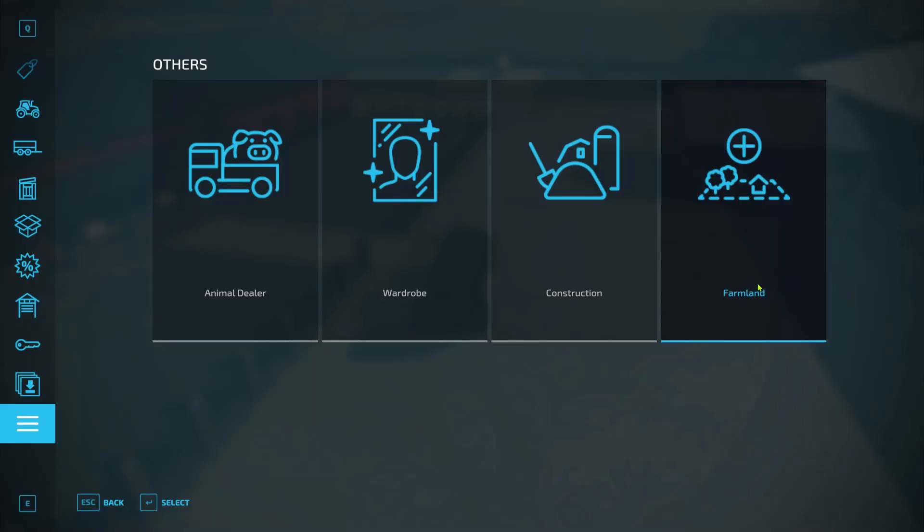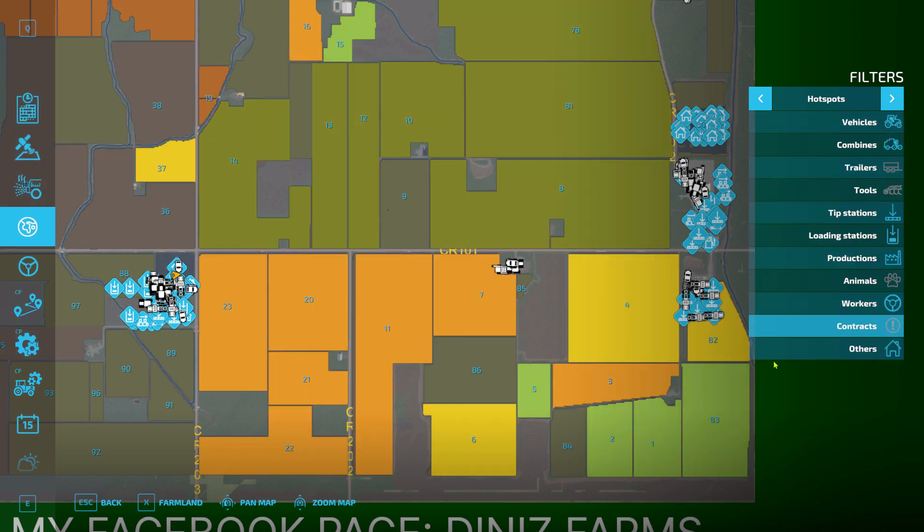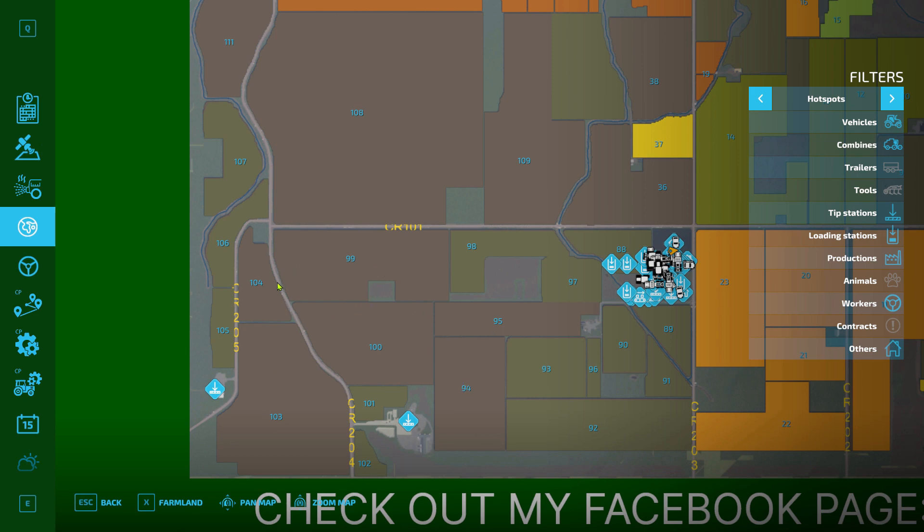I changed some of the fields around too. We've got our canola planted, that one's fallow — should be canola, I don't know why it's not. Canola and then, as you can see, this is supposed to be canola — I'm going to go back and fix that. And this is supposed to be sunflowers, so I'll have to fix that — I missed that. My corn is here. I moved all my grass up around the house so these fields are all grass now. These are currently fallow — we're going to plant wheat to these so I have the straw, and then everything else will be sorghum.